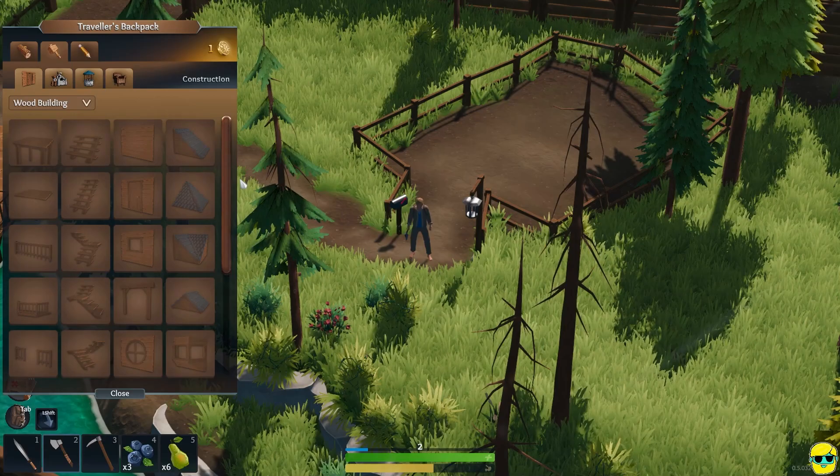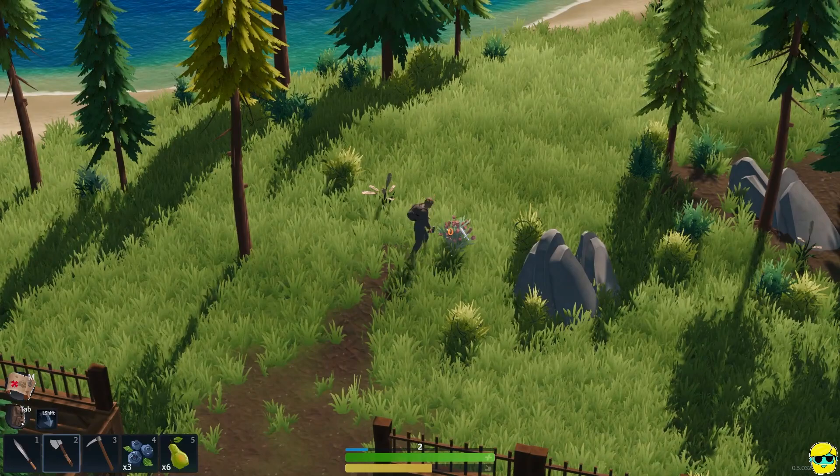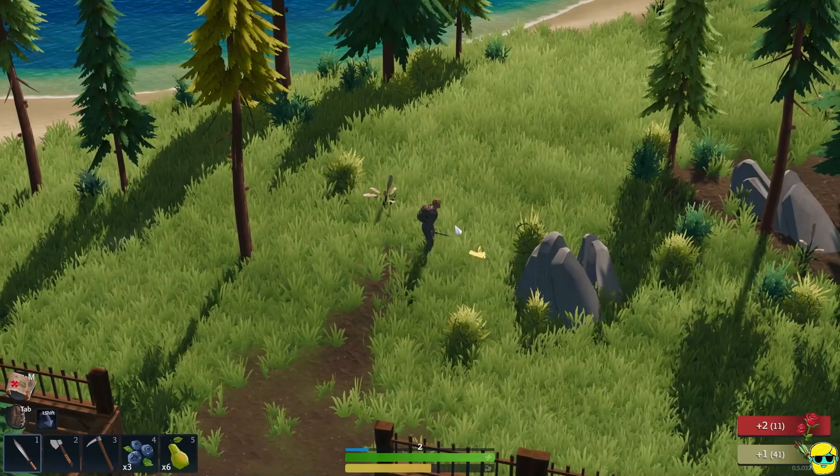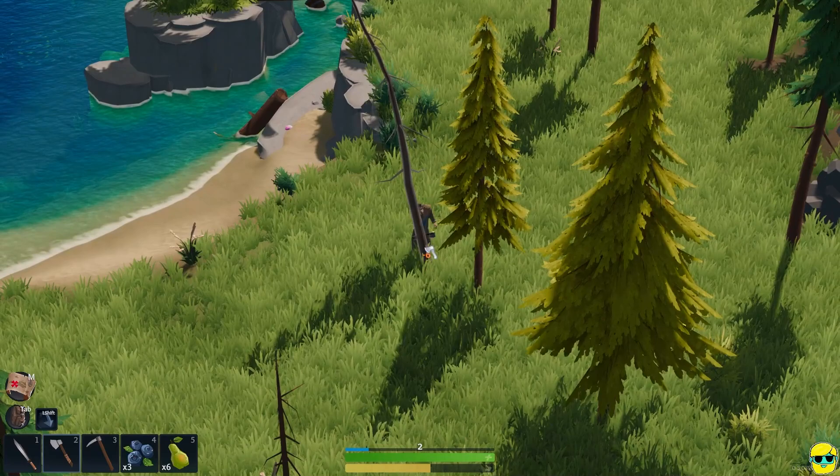The way I understand it, you have to start with a platform. This is an island, so it makes sense - the water table is so high that you cannot simply dig a basement foundation because it'll fill with water. So you've got to use a raised platform. At least that's how I take it. Let's get some wood.